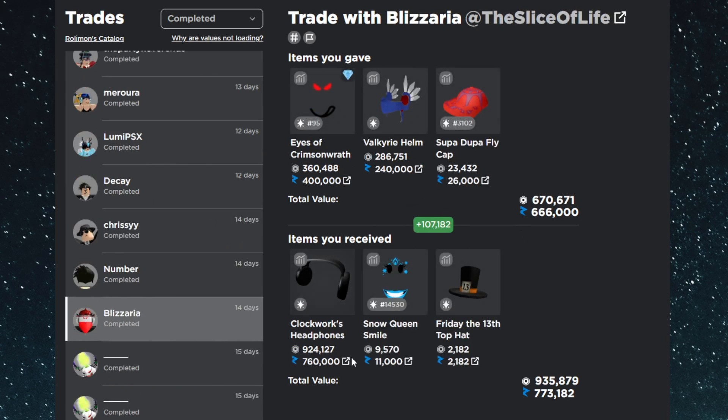The second trade highlight is an upgrade into the Clockwork Headphones from 14 days ago. I gave the Eyes of Crimson Wrath, the Valkyrie Helm, and the Supa Dupa Fly Cap for the Clockwork Headphones, the Snow Queen Smile, and the Friday the 13th Top Hat. At the time it was about a 75k overpay, and it's now a 107k win. The Clockwork Headphones are now terrible and the Eyes of Crimson Wrath are now amazing, but at the time I considered this a win since I got a nice upgrade I used for a very important trade later on.